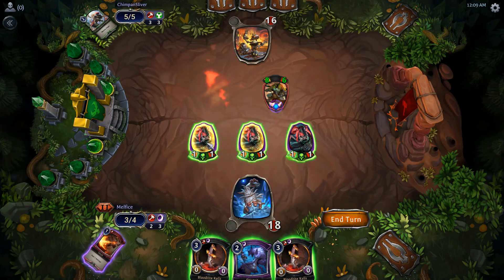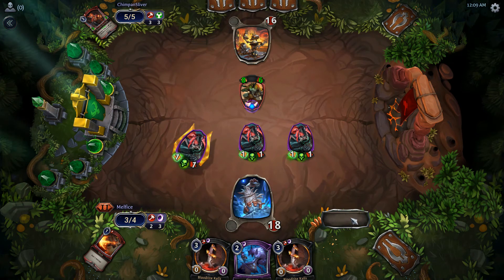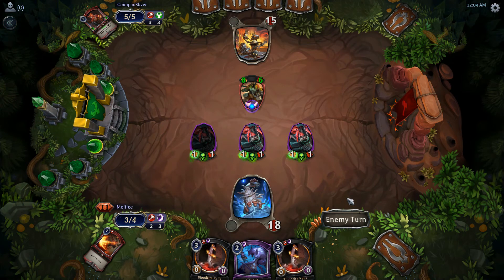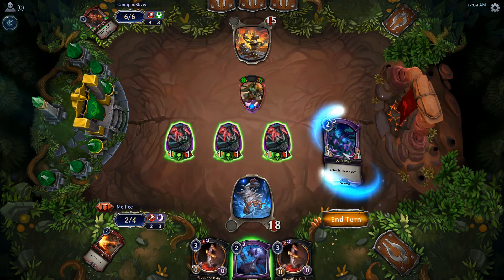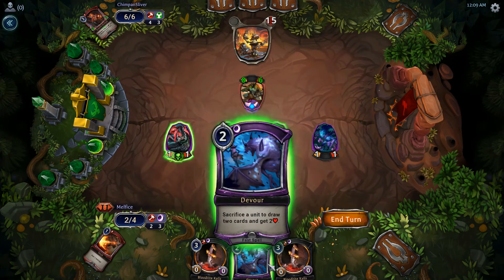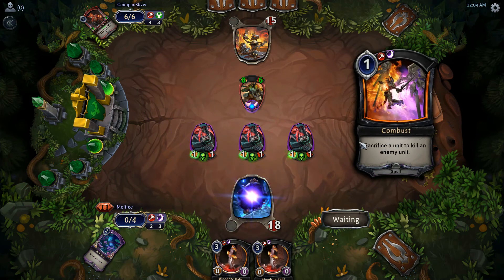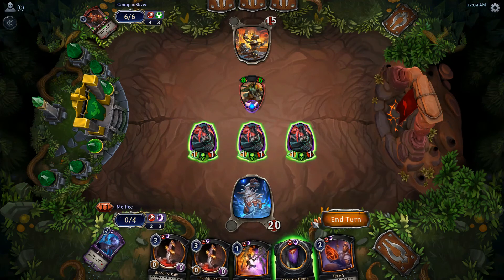We could have a chance at winning this. We're not going to attack with both — we'll keep two active just in case he has a way to deal with one. I don't want to lose the weapon with this big minion on board. We definitely need to start sacrificing. Start of turn — oh wow, that's really really good. We're going to sacrifice for card draw.